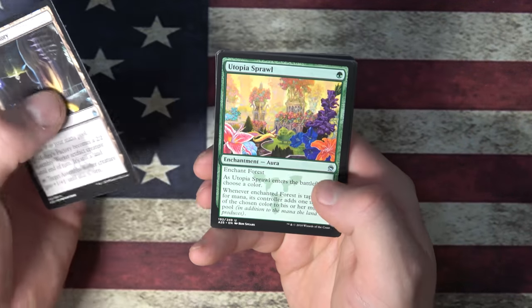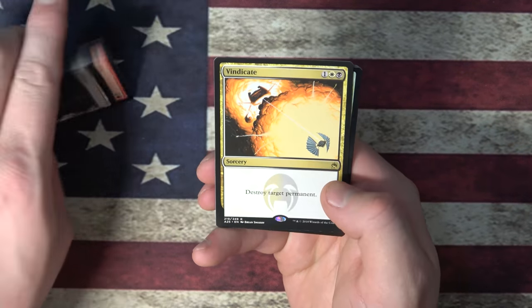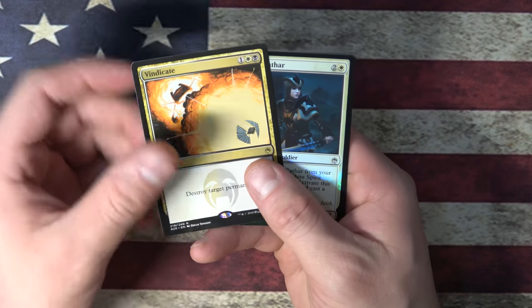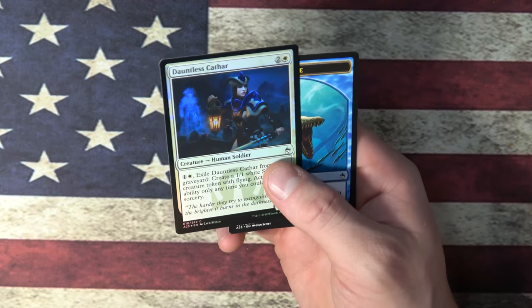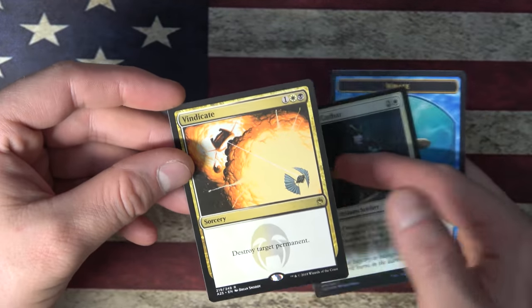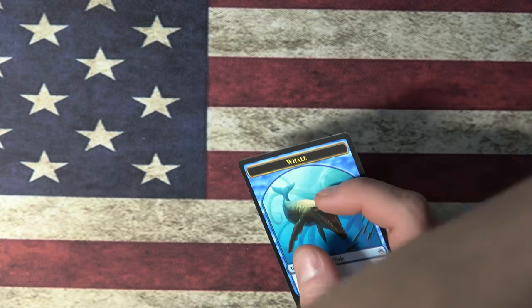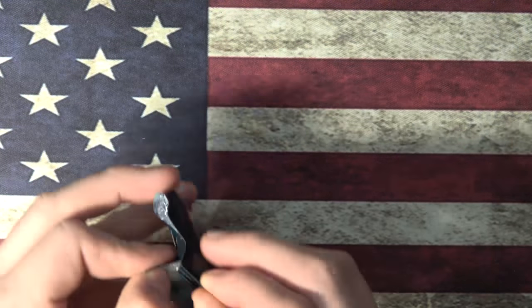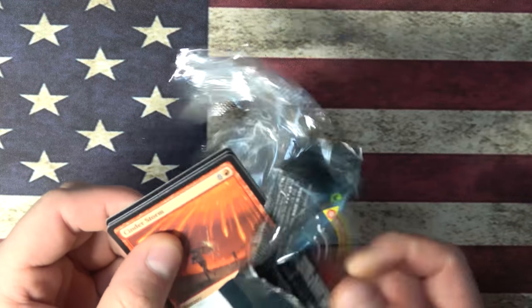Mishra's Factory. Okay. Utopia Sprawl. Pyroclasm. Vindicate. Nice. I'm digging the Vindicate. So people have always asked like, what is this? And it's the Weatherlight destroying another ship. Like, I kind of saw that pretty much when I first saw it. At first I was like, it kind of looks like an X-Wing or a TIE Fighter, but then I looked a little bit closer and was like, oh yeah, that's the Weatherlight.